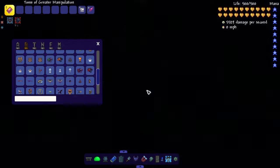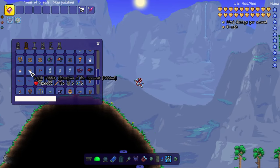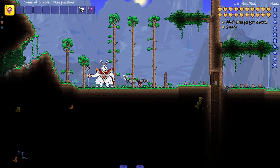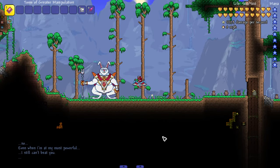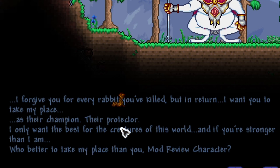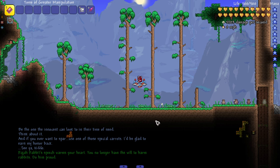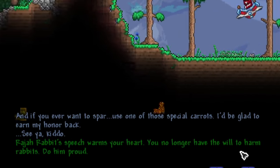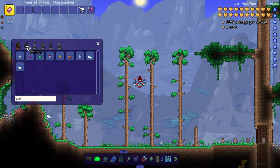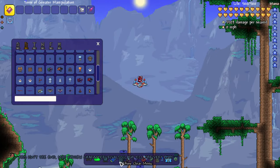There was also the Truffle Toad — my boy looks amazing. And then my OG arch nemesis: Rajah Rabbit. If you know about Rajah Rabbit, this boss became my arch nemesis in an old playthrough — we had battles back and forth. His dialogue says 'I forgive you for every rabbit you killed but in return I want you to take my place as their champion.' After defeating him, the game literally won't let you harm rabbits.